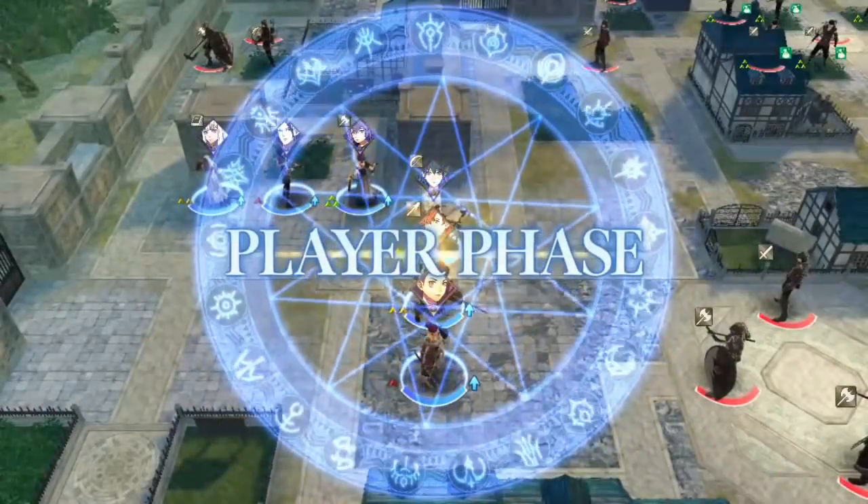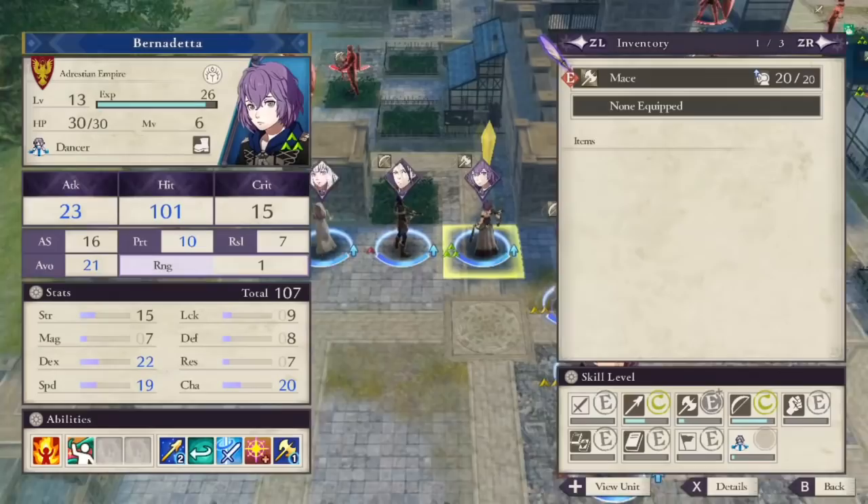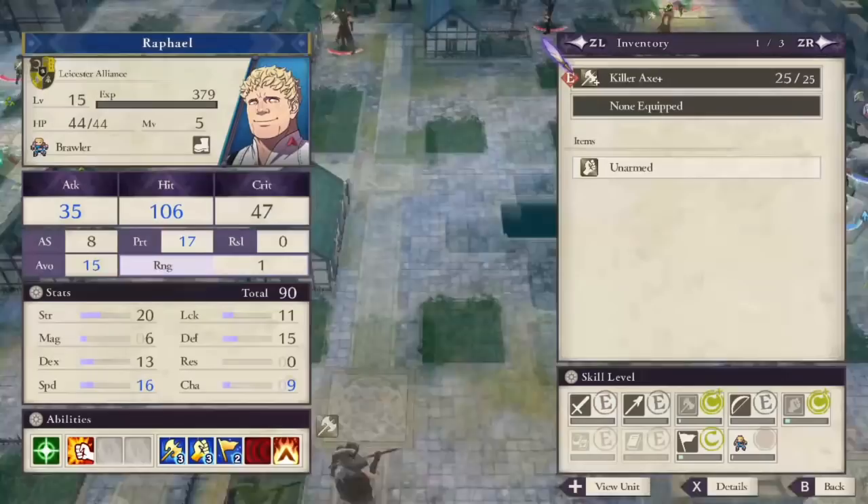What's up everyone? Welcome back to the Fire Emblem Three Houses Blue Lions Maddening Mode low turn count playthrough. My name is Mecca, I'm not playing, and I'm just commentating. This is the Sylvain Paralog, and it is the first of the route paralogs that we're doing.